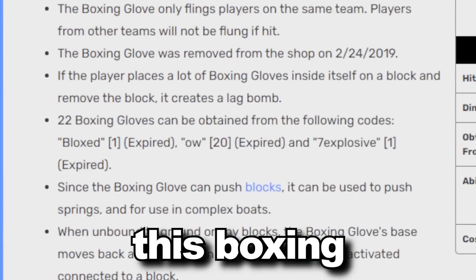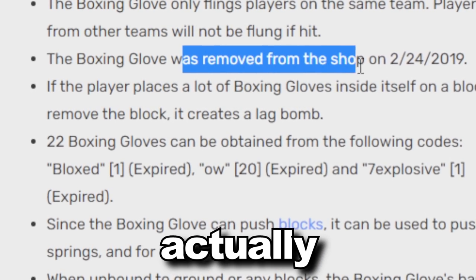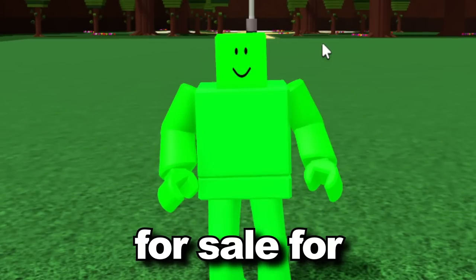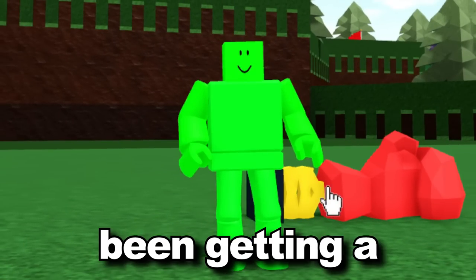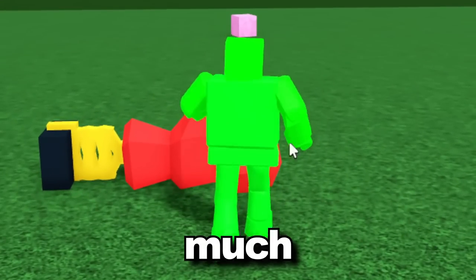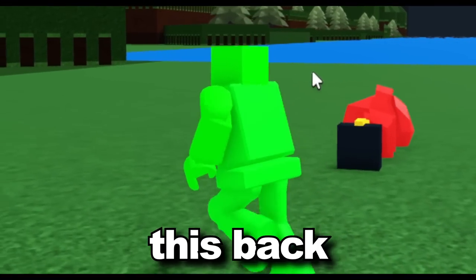Interestingly, the boxing glove only flings players on the same team — players on any other team won't be flung by it. The boxing glove was actually removed from the shop about a month after it was added, so it really wasn't in the game for that long. It was on sale for only 100 gold. I've been getting a lot of comments asking how to get it, but the only real answer is the Halloween boss fight — pretty much guaranteed to get it that way.